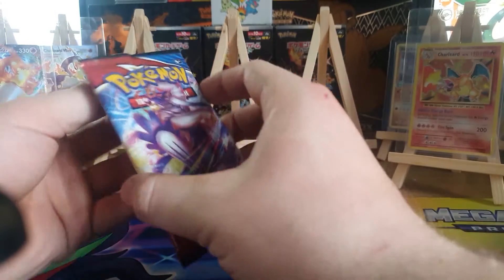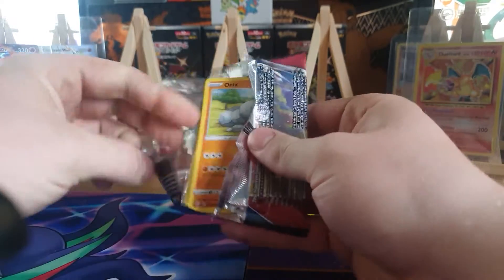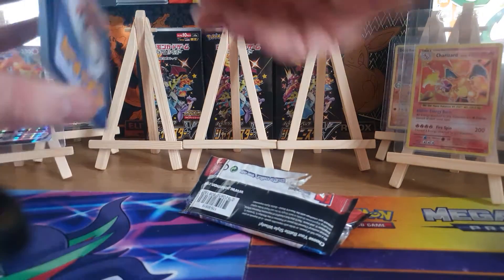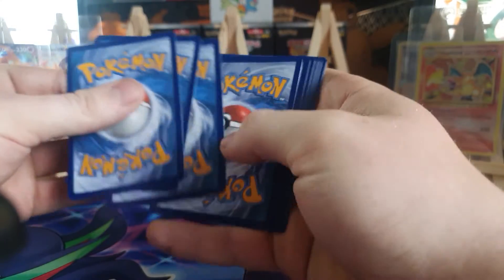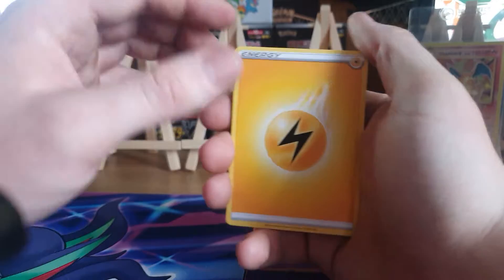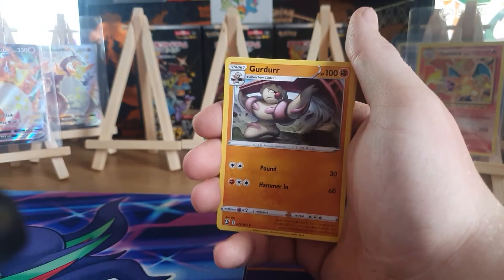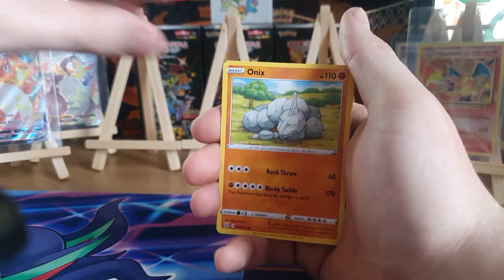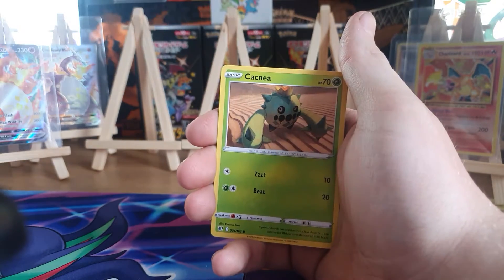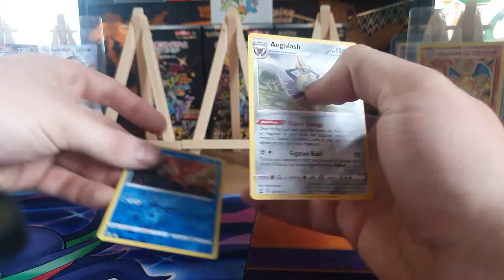So we've got eight packs — you get eight packs in Battle Styles. We'll start off the packs. From the first pack we've got: electric energy, Purugly, Tyranitar of Darkness, Geodude, Onix, Spiro, Sizzlipede, Shinx, Cacnea reverse holo, Corefish, and a holo rare.